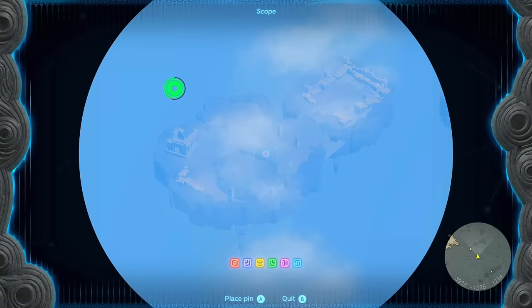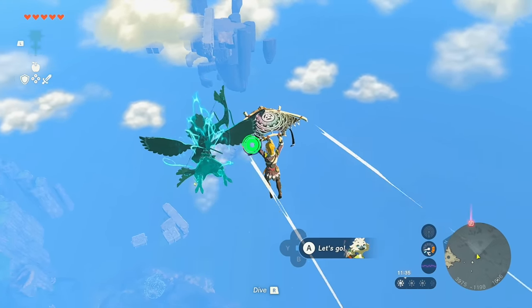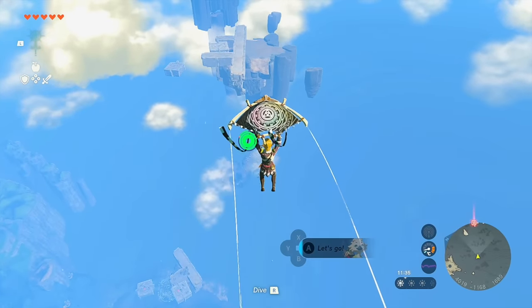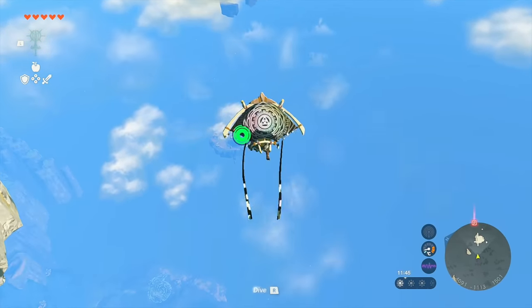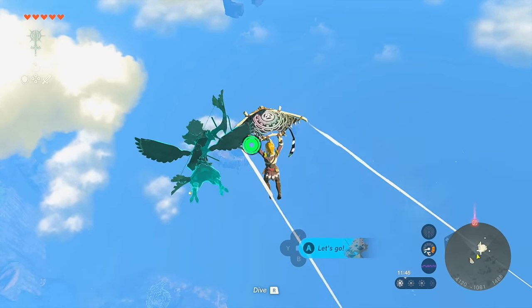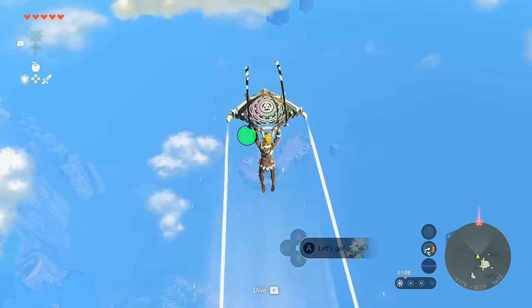Our destination is actually down below, so we don't need to go high up. Now that you have Tulin and one piece of the skydive armor, you can use this fun travel method: shoot forward with Tulin and then glide down for the duration while Tulin recharges. This preserves a little stamina, and the more pieces of skydive armor you have, the more you'll be able to maneuver forward instead of falling straight down.